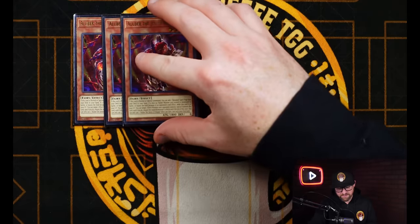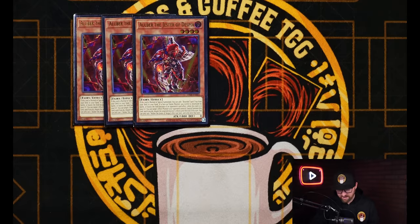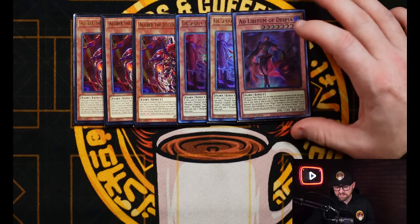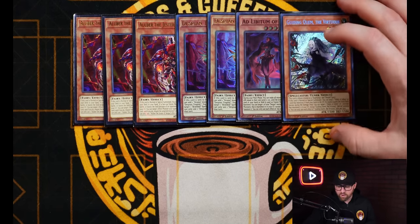Starting off with the monsters, we're going to be playing three copies of Alibur, very standard for the deck. This time around, we're actually going with two copies of Tragedy alongside one Ad Libidum and one Guiding Quem. Usually I play a smaller Despia package, but in this variant I like having more engine, and I'll explain that further as we go along.